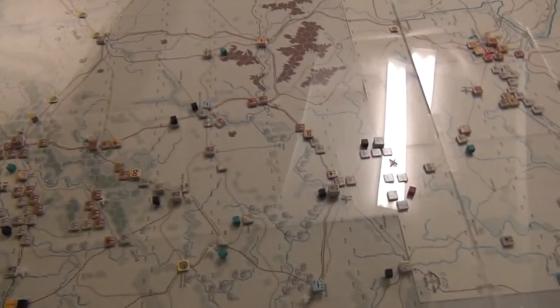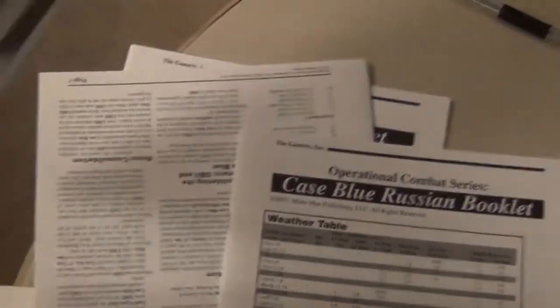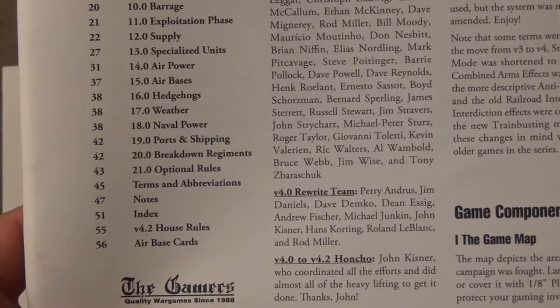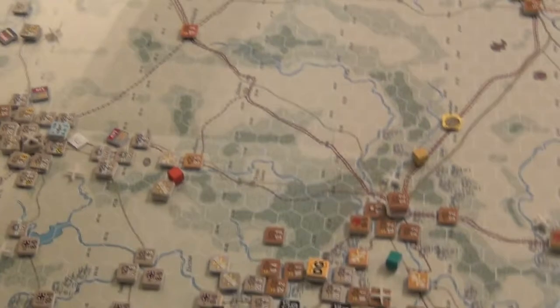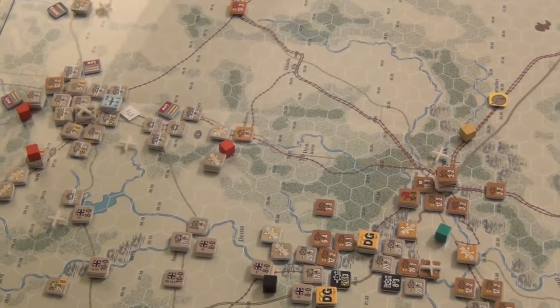The rules are extensive, though they're well-written in my opinion. We have the main series rules — this is the 4.2 book, but the 4.0 rules are about the same — it's like a 45-page rulebook, plus another 10 pages of game-specific rules. I think most of the mechanics in this game are relatively simple; it's just that there's a lot of them.